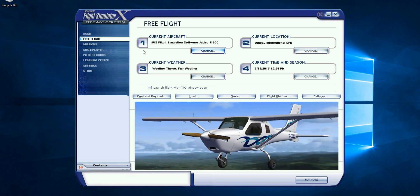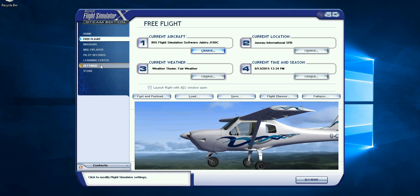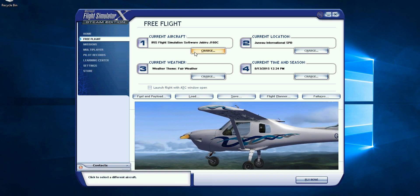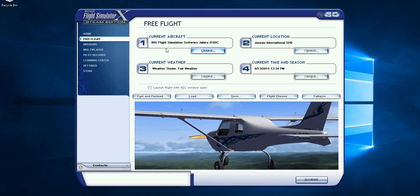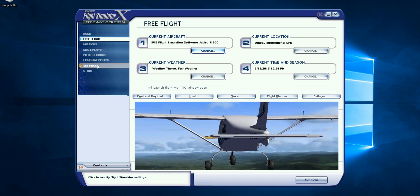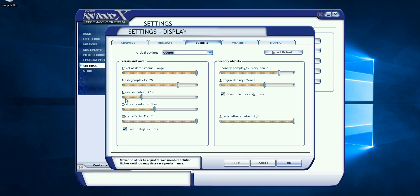I've got Windows 10 by the way, and all my add-ons are working great with Windows 10. There's the plane information. Let's go to Settings, Customize, go to Scenery, and right here folks - mesh resolution 76. That is not a good number.